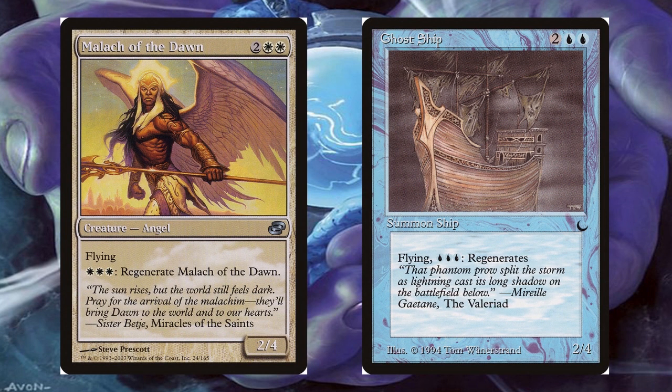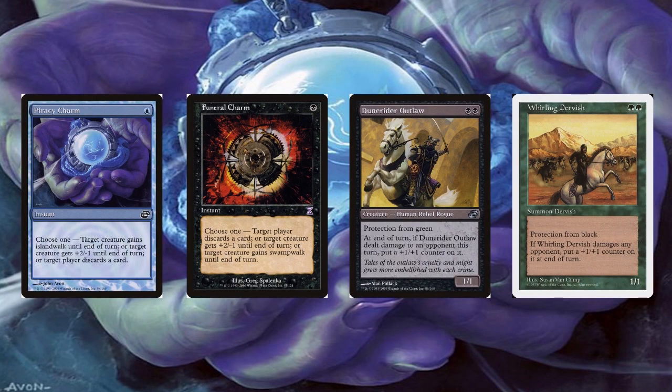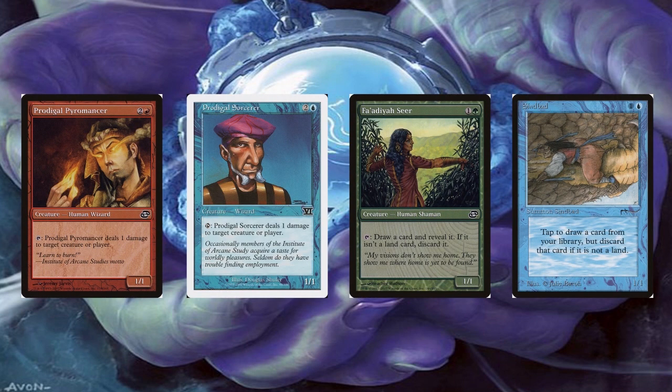The last cycle of cards were the Color Shifted Reprints, which were cards that were functional reprints of different cards with a change to the mana color for their cost. The Color Shifted Reprints were Malach of the Dawn, which had the ability of the blue card Ghost Ship; Piracy Charm, which was the blue version of the card Funeral Charm; Dauthi Slayer, which is the black version of Whirling Dervish with protection from green; Prodigal Pyromancer, which was the red version of Prodigal Sorcerer; and Fathom Seer, which was green's version of the card Sinbad.